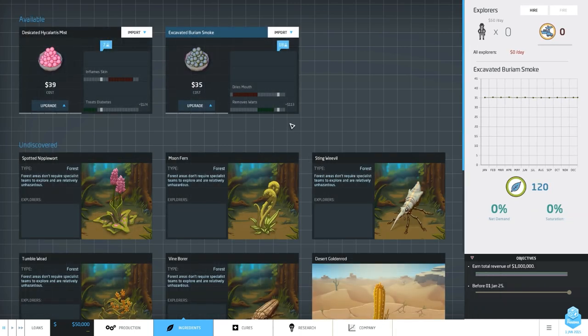This game is all about making drugs - making medication and making good medication. In our first mission we need to make a total gross revenue of 1 million, so it's not that hard, but it's good to learn the basics first. Let's hire an explorer and start exploring stuff right away.